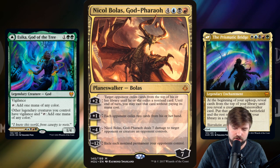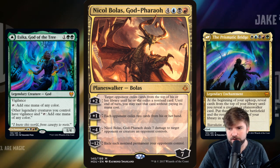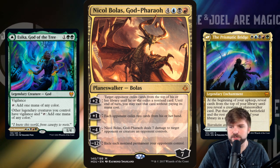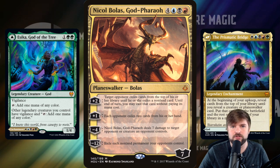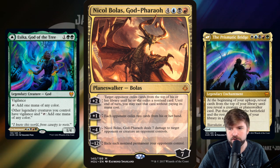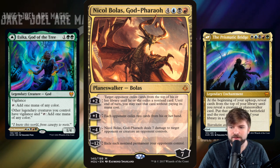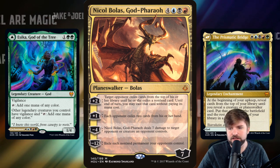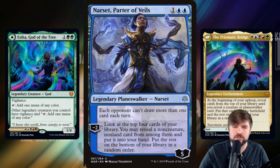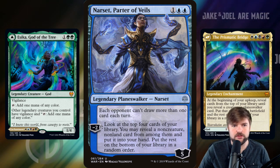Let's also run the God Pharaoh — very strong planeswalker. Plus two: have an opponent exile a card from their library, and you get to play that card without paying its mana cost. Plus one: each opponent exiles two cards from their hand — a huge amount of discard on a plus ability. Minus four deals seven damage to an opponent or creature an opponent controls. And minus twelve is essentially another win con — exile each non-land permanent your opponents control. That's pretty epic to flip onto the battlefield for free with the Prismatic Bridge and then start using those abilities.